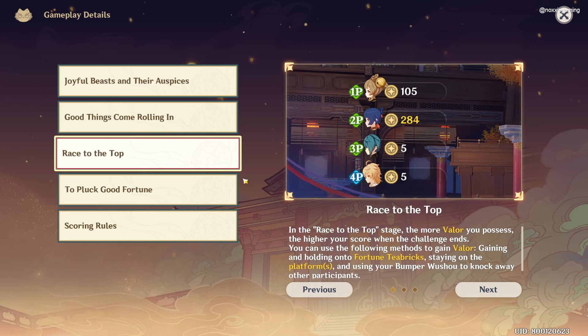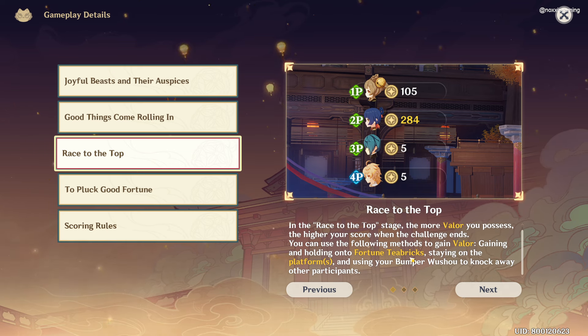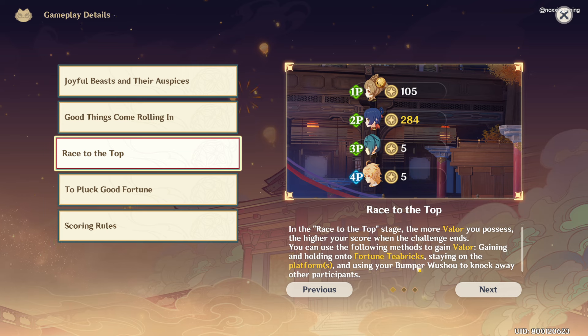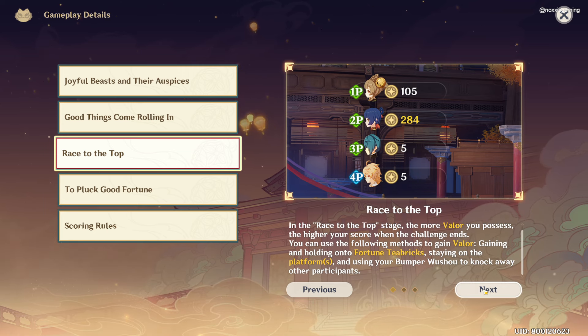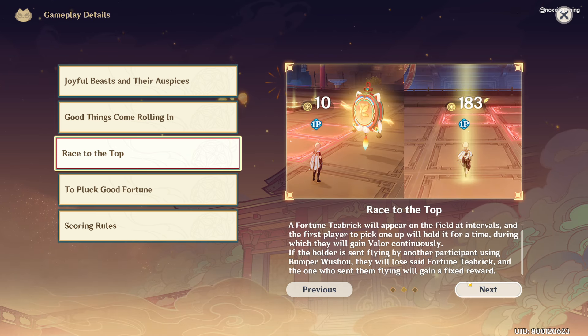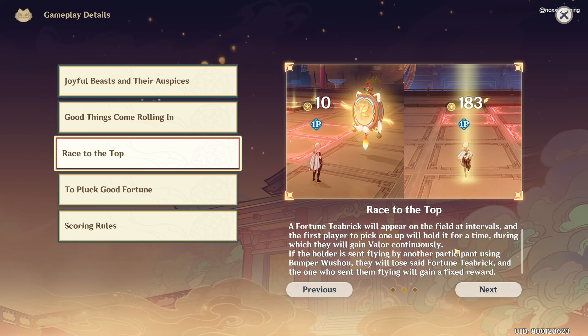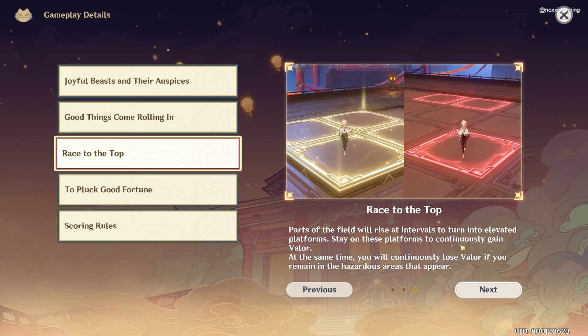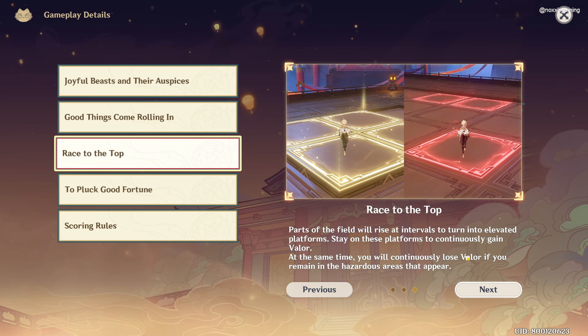And then we have Race to the Top. Here we're going to race with other players while collecting Valor points. You can gain Valor points by gaining Fortune T-Bricks and staying on the platform. You can use your Bumper Wushu to knock away other participants. T-Bricks will appear on the field at intervals and parts of the field will rise at intervals to turn into elevated platforms, so we need to stay on these platforms to continuously gain Valor.